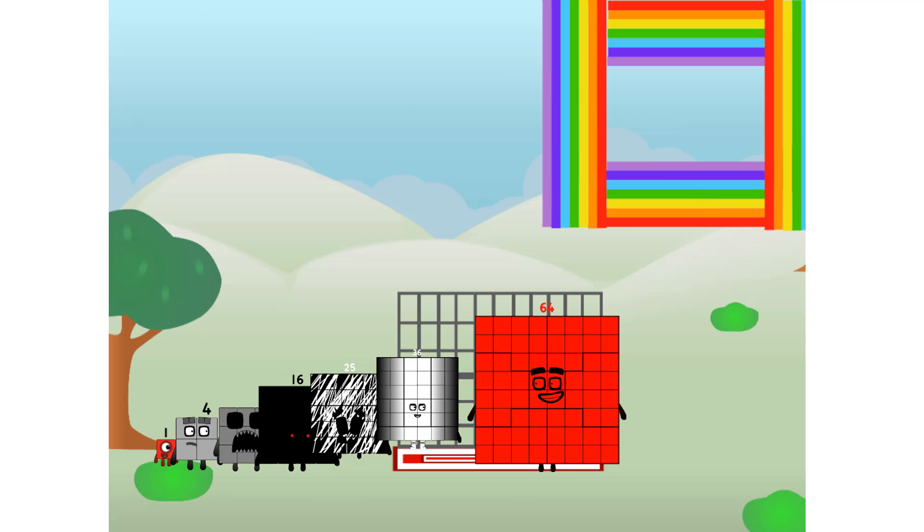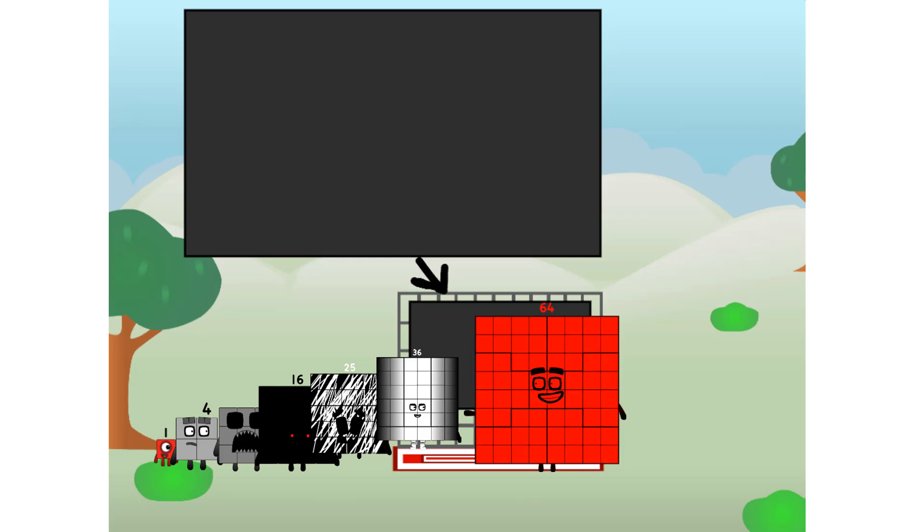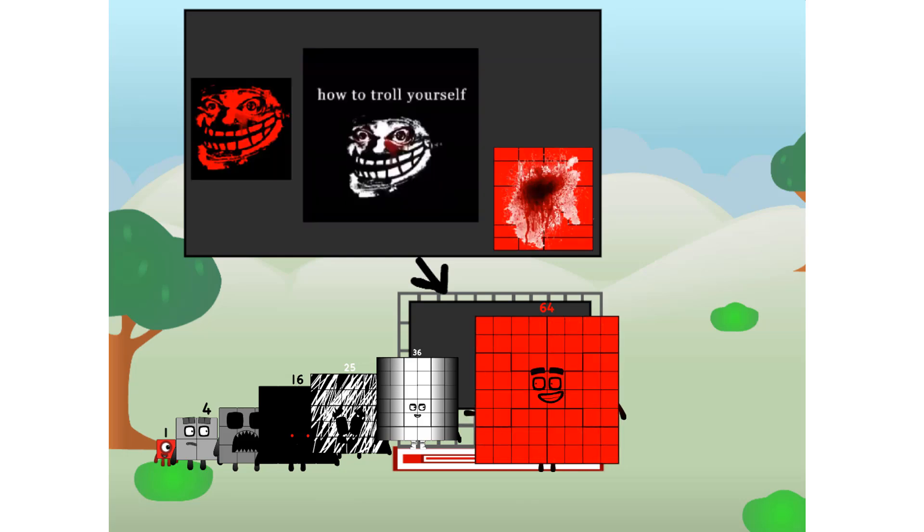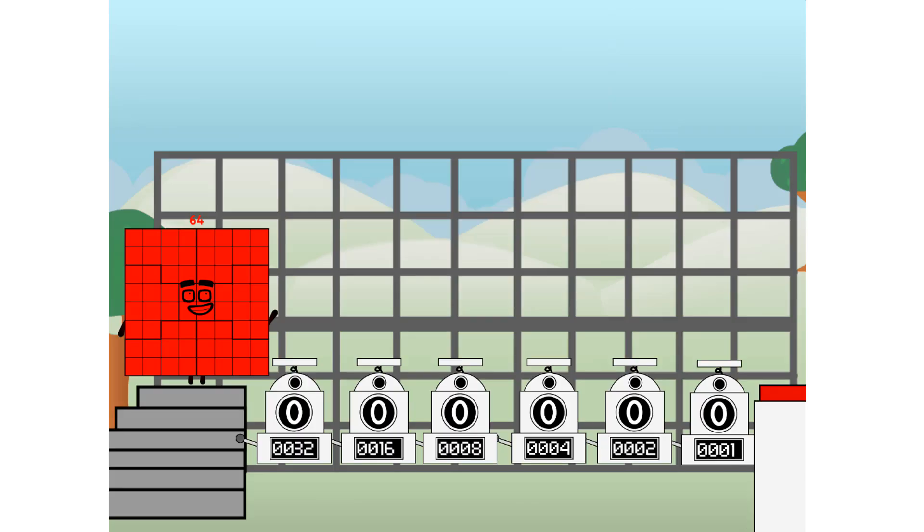There you are — this way, I've got so much to show you. I am 64, and I can be a strong square, a chess board, a phase image, an image, a troll face. But today, I want to show you a little trick I call binary boosters.